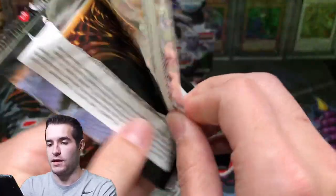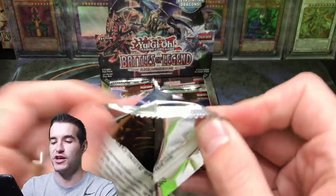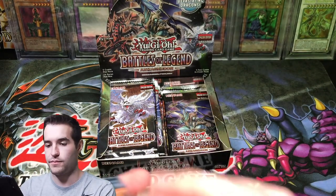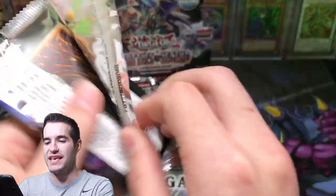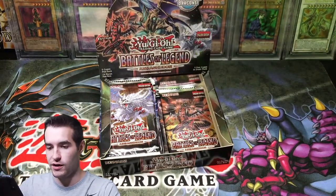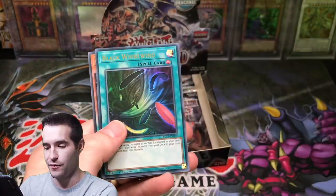Give us some fire guys — we need a big pull. Fossil Fusion — that's a decent card, like $1 I think. Ra's Disciple — there we go! Utopia Lightning and Sunya again. Can we get some fire? Can we get something big? Because so far we haven't hit much big at all. Invoked High Rate Draw. Come on, give us something huge. Hit the Like button for luck guys, I need your support. There we go — Fire Front Lady. Chaos Emperor Dragon of Armageddon! Yes! And we got the Euro print version — yes! We finally got something good!